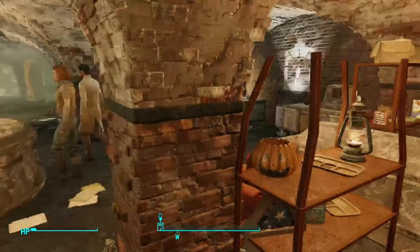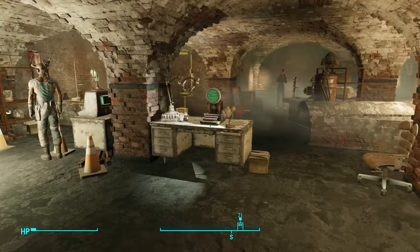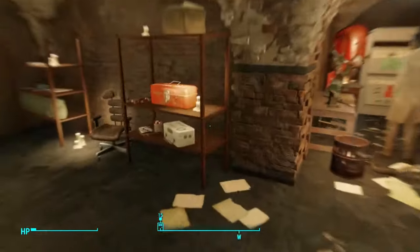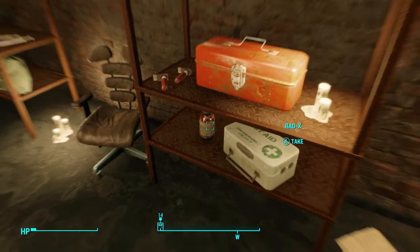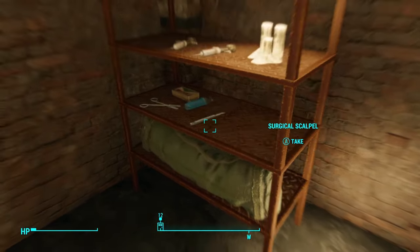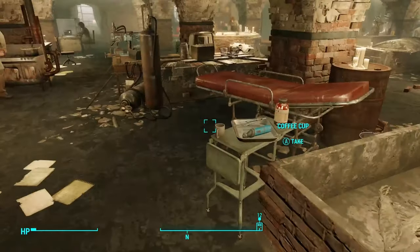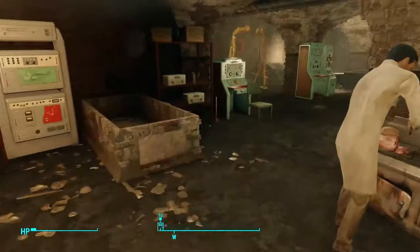He almost killed you with that — he can't even sleep there because of the mattress. This place actually has a lot of stuff in it, a lot of goods that you can loot: some ammo, meds, stuff like that, so that you can then sell right back to him. I always take circuit boards.